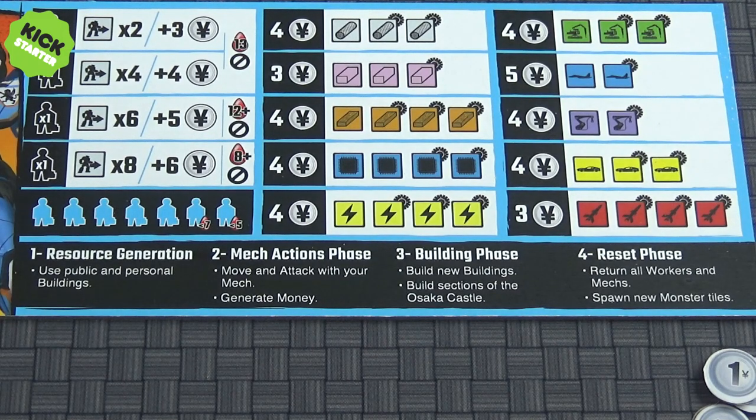Once you've chosen a starting player, you're going to go through the four phases as indicated on your player board. In each phase, every player is going to take a turn and then pass to the next player. It goes around the table back to the first player, and then they can decide to take another action in that phase or pass and be completely removed from that phase until everybody's passed, and then it moves on to the next phase.